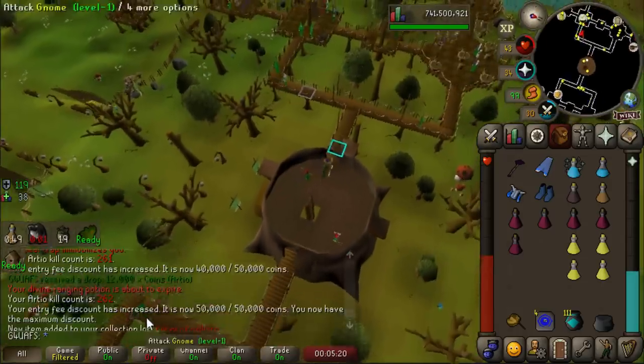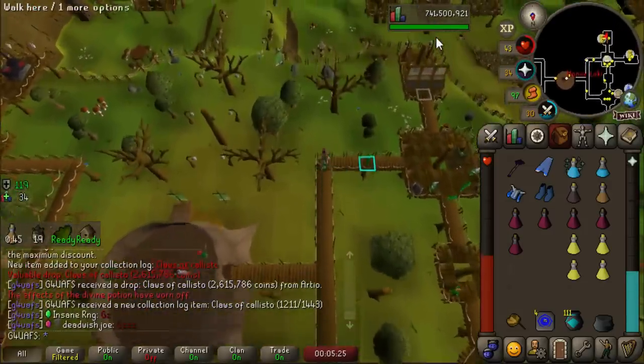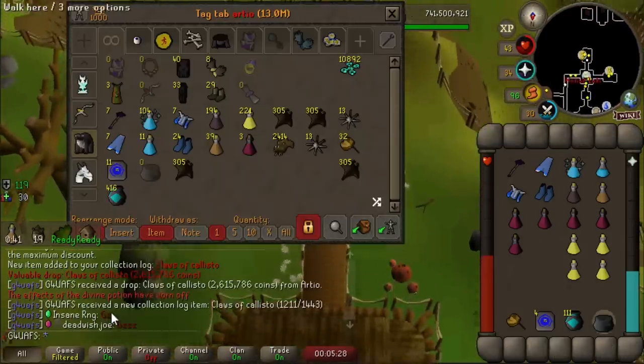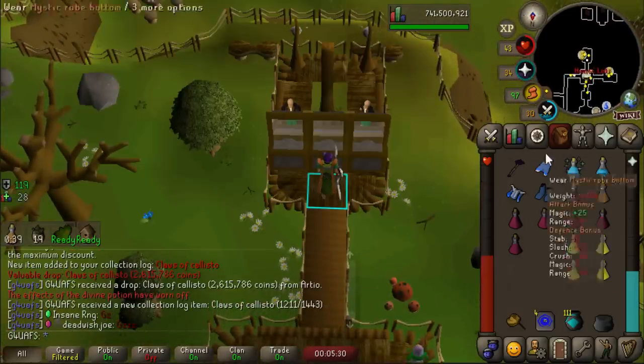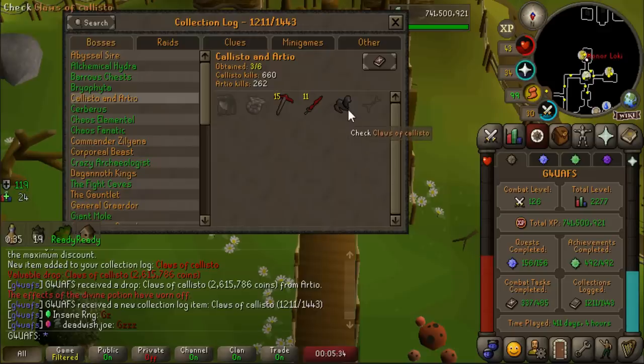Claws of Callisto at 262 kill count. Finally, we got something. It's been a long time since I've gotten a drop from the Wildy bosses or Revs. So it's really good to get these. Nowhere near the rate on the actual KC. But finally, something from RTO. I'm so happy to see that - it's my first Wildy weapon upgrade.